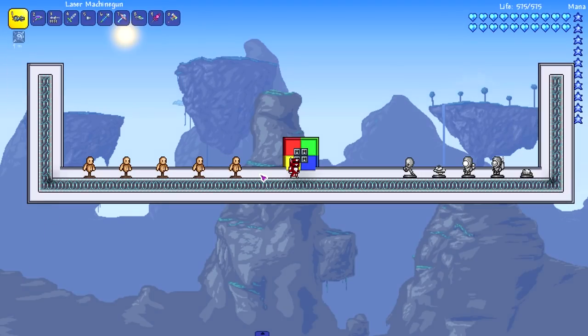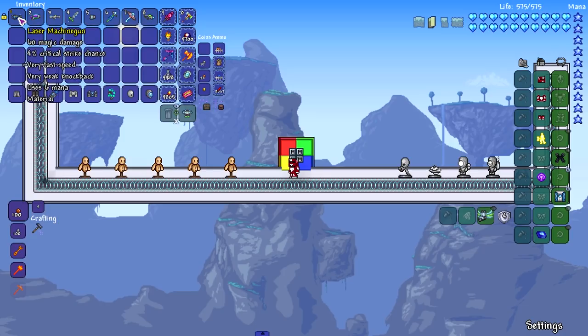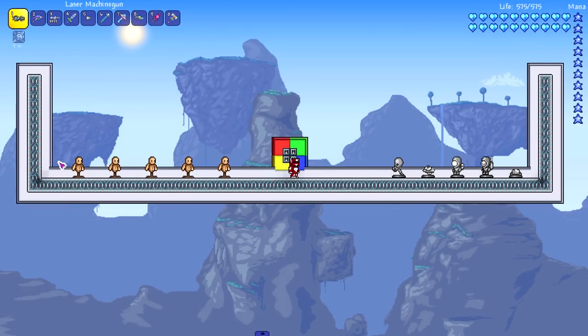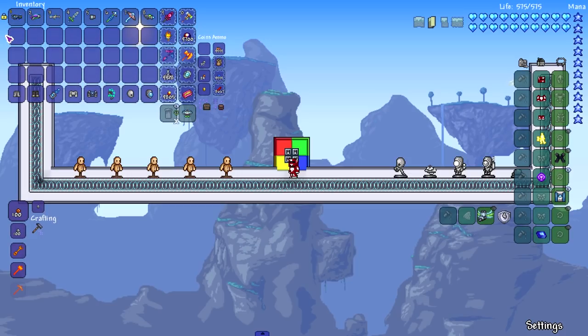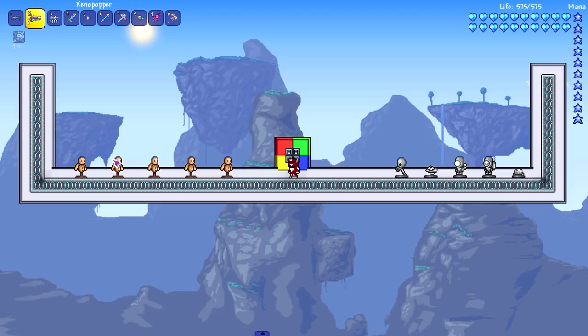Let's start going over some of these weapons, starting with the laser machine gun. This is a very good weapon - if you play vanilla Terraria you probably know most of these weapons. The laser machine gun is, well, a laser machine gun - that's really all it is. It uses mana, which is cool, it's magic damage.